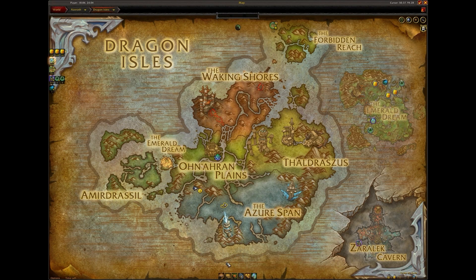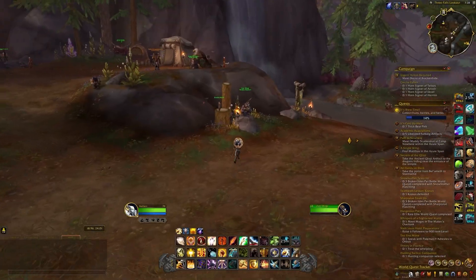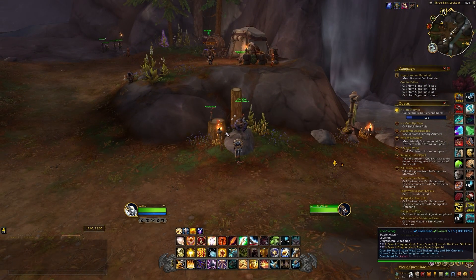You're going to need to head to the Azure Span and to Three Falls Lookout, which is located in the top left of the Azure Span. You'll need to speak with the Stablemaster, Zonwagi,